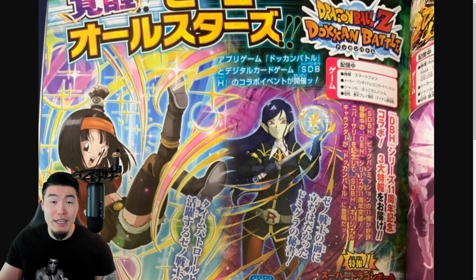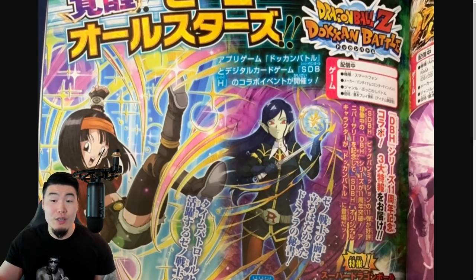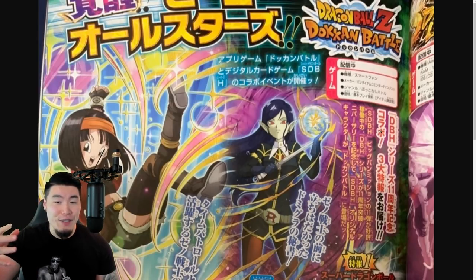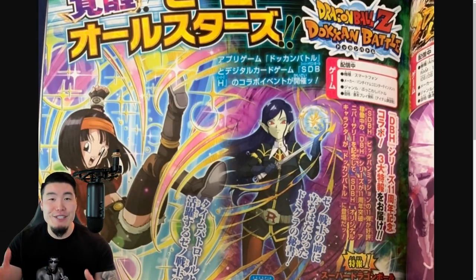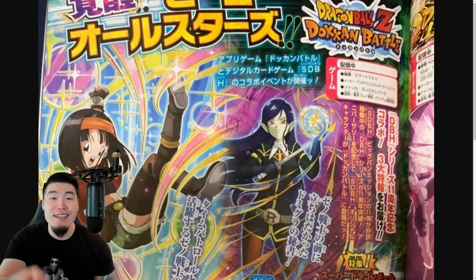They're both going to be getting Dokkan Awakenings upon release, which is really nice. And of course, we'll be getting other units as well. This is just the ones that are confirmed. We should be getting at least three or four others, so five or six in total. So don't be too upset if your preferred character isn't being shown here — maybe a Super Saiyan 3 Rosé or a Super Saiyan 3 Gogeta or whatever it may be. Those are still possibilities. These are just the ones that are confirmed.